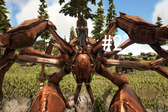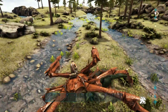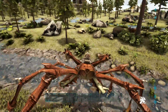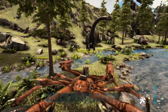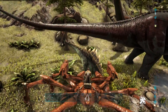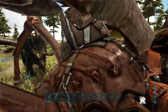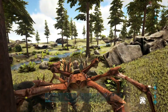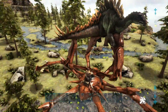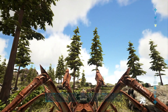At number 2, we have the Karkinos — the crab found in Aberration. This guy is absolutely wonderful. Not only does he have the ability to pick up other creatures that you can tame — turns out you can't pick up Trikes with the Karkinos, but you can pick up Stegos. You can see that it makes complete sense that you're able to pick up Stegos and not Trikes. So you can see we have the ability to pick up very large creatures up to the size of a Stego. Unfortunately you can't pick up Trikes, which is a bit strange, but you can essentially carry these guys around and easily knock them out.